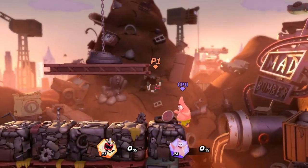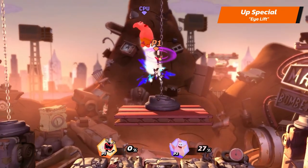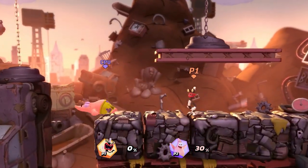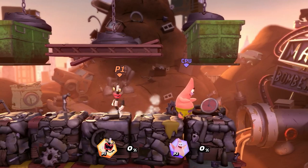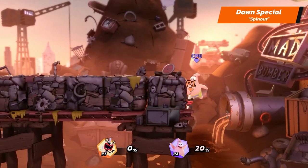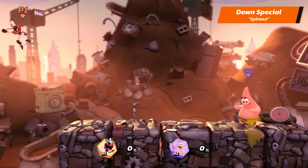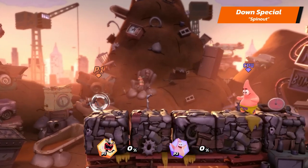Oblina's up special is Eye Lift. She moves upwards while dealing damage with her spinning eye stalks. Oblina's down special is Spin Out. She winds up into a wheel shape and rolls horizontally a set distance before uncurling. Try using it as a good mix-up option when recovering.